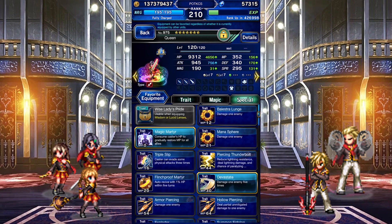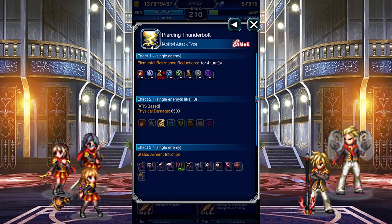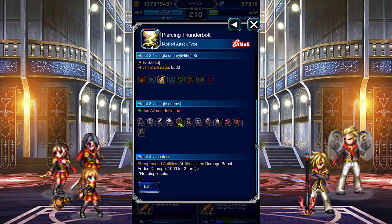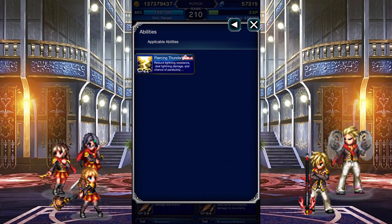For normal abilities: don't touch that, don't use this, laugh at that. Triple Slip lets her evade 3 attacks, which is definitely a step up. Piercing Thunderbolt is a new ability, but she should have gotten this a while ago. You can tell because the Lightning Imperil is at 100% and the Paralysis isn't guaranteed, but it's still not as bad as her first few abilities. It's a Lightning attack that chains with Absolute Mirror of Equity, and raises its damage modifier for future use.